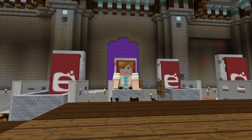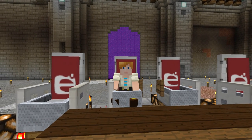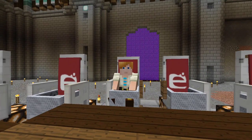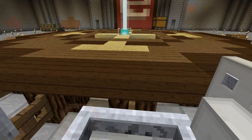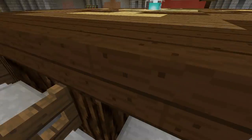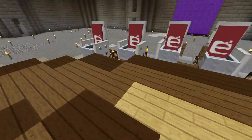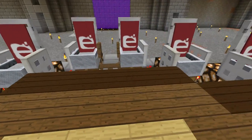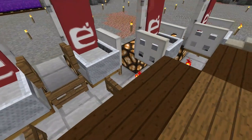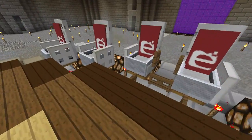I'm right now in the middle of preparing stuff, but I thought I want to do something in the town hall because that's where I am. We've got our meeting table here and yesterday we were thinking about putting some stairs. Today I went into creative and tried out some different designs, and I came up with this design that I really love for the stairs.